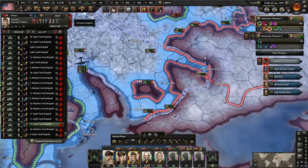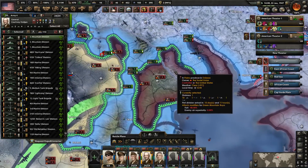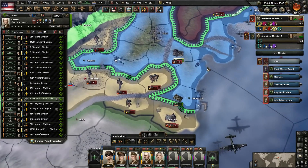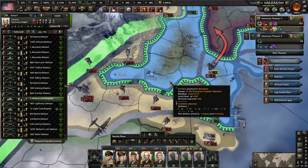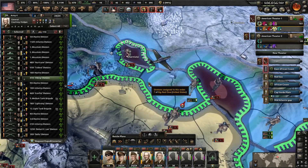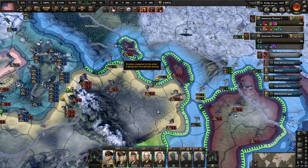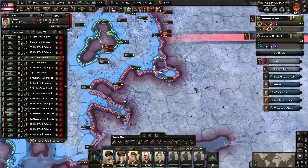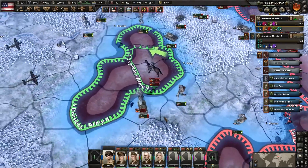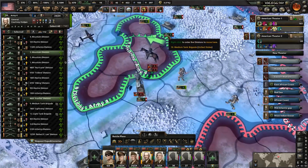I moved a lot of divisions to different armies that were more fitting for their location, but with the tanks we wanted a full 24 in the Red Army, so there was no way to make it perfect. Let's go ahead and cut off these two divisions here — again, it's going to get to the point where they just won't be able to defend their territory. They're just not going to have enough divisions to get it done. Basically nobody's here to defend or wipe out these divisions right now.